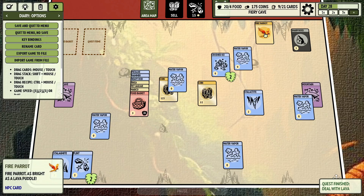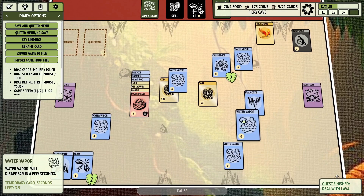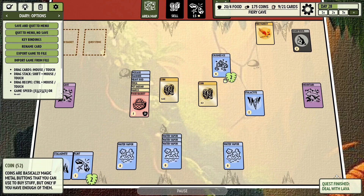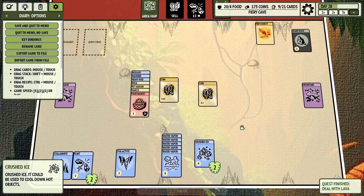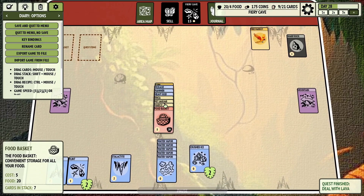Maybe there's something to do with these fire parrots, or the two different parrots we've got now. We'll see, but we've got water vapor here and crushed ice a little bit left, so I just want to keep that in mind in case we happen to need any of this stuff for future questing. It's good to remember what cards are where.